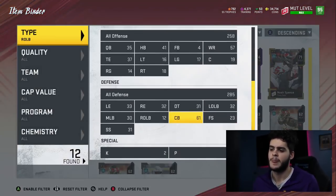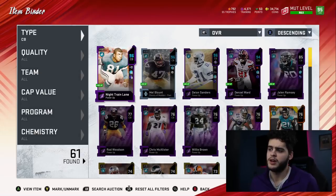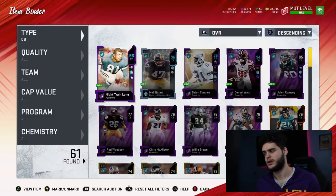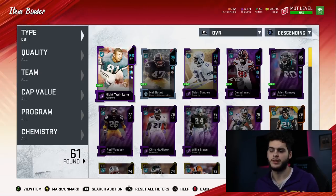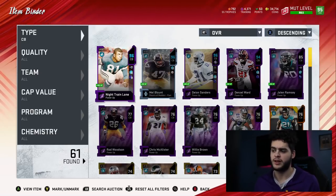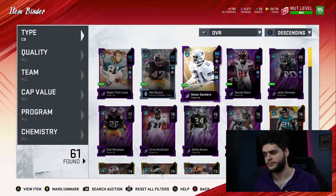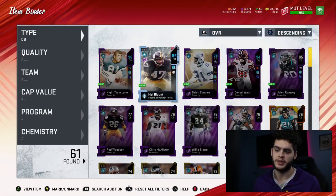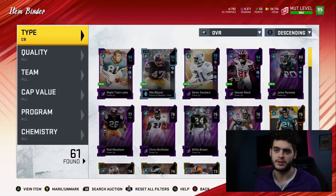Once I get that card, he's locked in on my team. As far as cornerbacks go, I plan to end the year with Night Train Lane, Deion Sanders, and probably Champ Bailey. I gotta get the new Night Train Lane theme diamond, but that's way too expensive right now so I'm waiting on that. I have Mel Blount but I don't think I'm keeping him — I want Night Train Lane in the slot or Champ Bailey in the slot. That pretty much wraps up the cornerbacks.